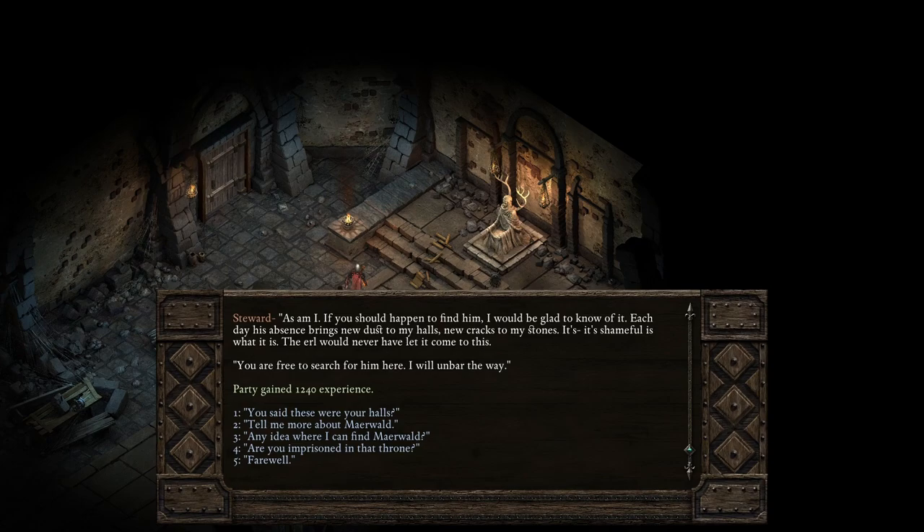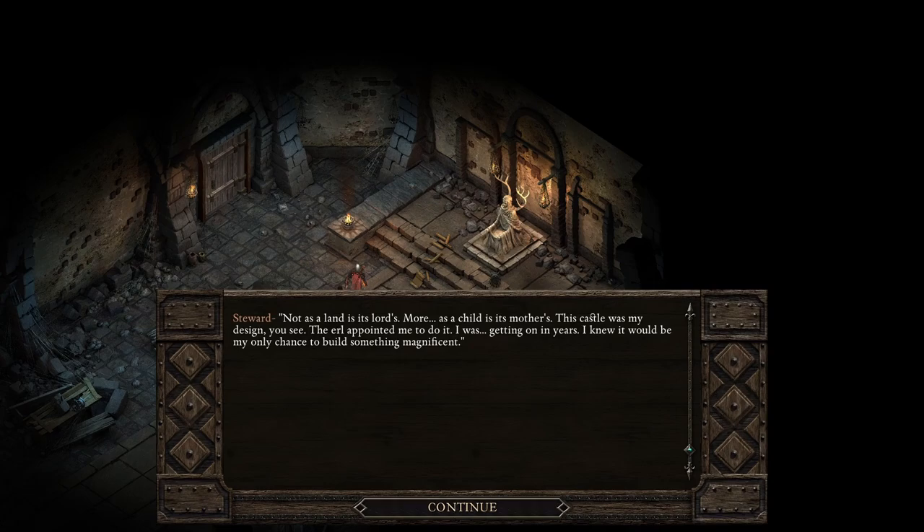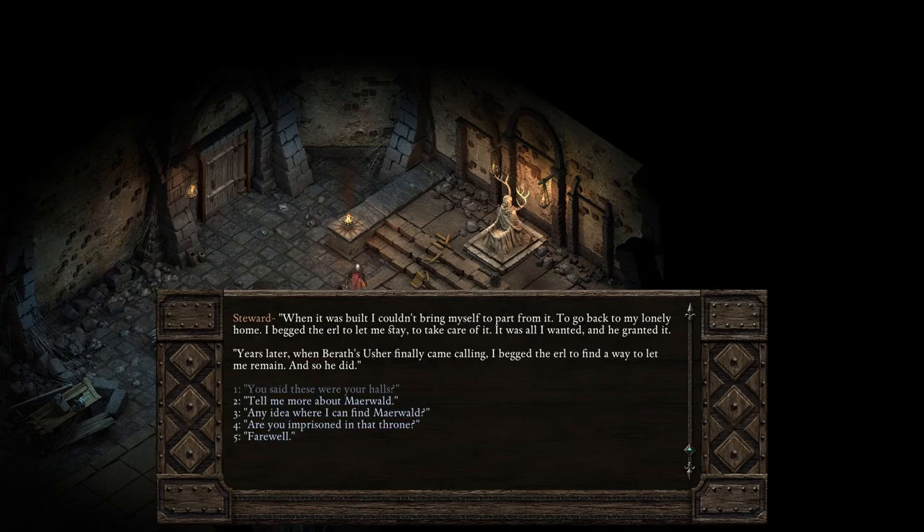I'm looking for my ward. 'As am I. If you should find him, I'd be glad to know of it. Each day his absence brings new dust to my halls, new cracks to my stones — it's shameful. The earl would never have let it come to this. You are free to search for him here. I will unbar the way.' You said these were your halls. 'Not as land belongs to its laws — more as a child to its mother's. This castle was my design. The earl appointed me to do it. When it was built I couldn't bring myself to part from it. I begged the earl to let me stay and he granted it. Years later, when death finally came calling, I begged the earl to find a way to let me remain — and so he did.'